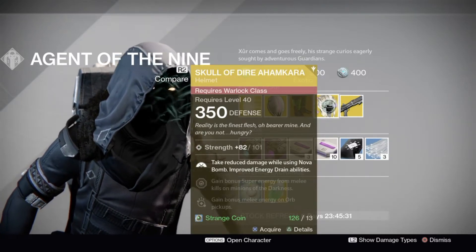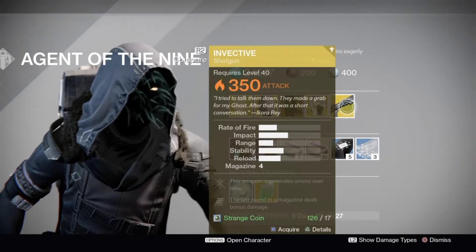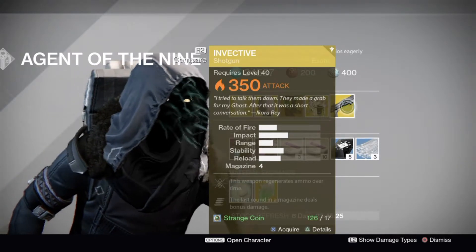You'd rather use Ophidian Aspects, Nothing Manacles, or just something better. If you're going to use your Nova Bomb, just don't buy it at all — don't waste your time. Then we have the Invective, which is actually really good.